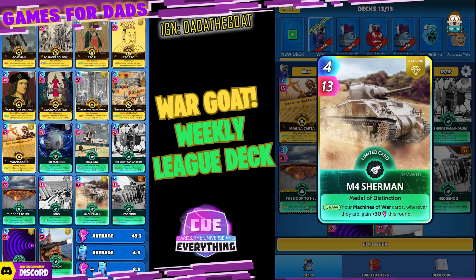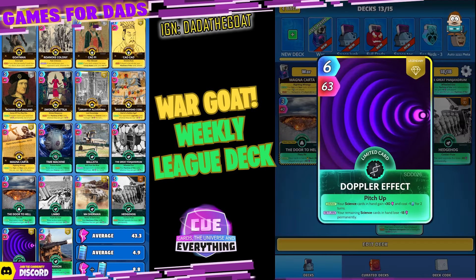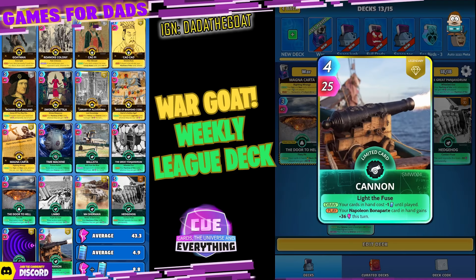M4 Sherman — a limited legendary. On the draw, your Machines of War cards wherever they are gain plus 30 this round, so try and time him right. He's only four for 13, so he's pretty cheap to play. Hedgehog — five for 35. On the play, the card opposite loses minus 30 permanently, so try and aim that at your opponent's big-hitting cards. The Doppler Effect — on the draw your Science cards in hand gain plus 30 power and cost minus one energy for two turns. On the return, your remaining Science cards in hand lose minus 15 permanently, so try not to have any Science cards left in hand.